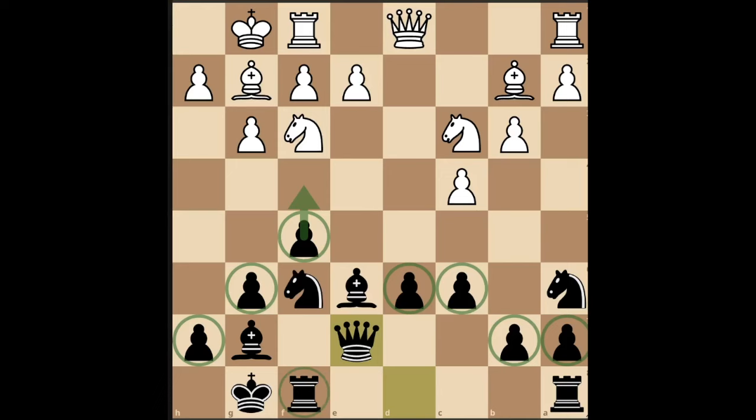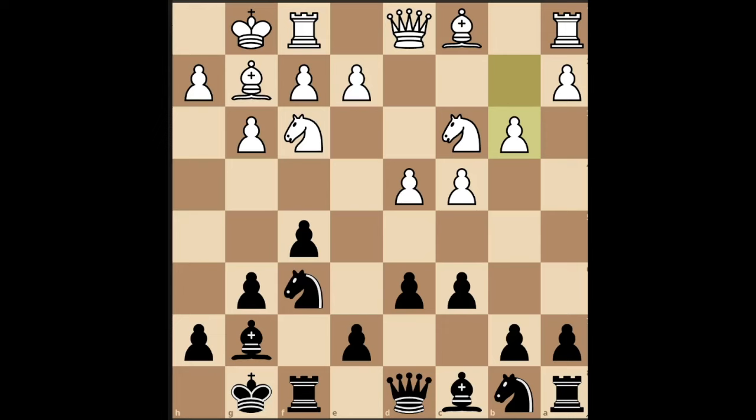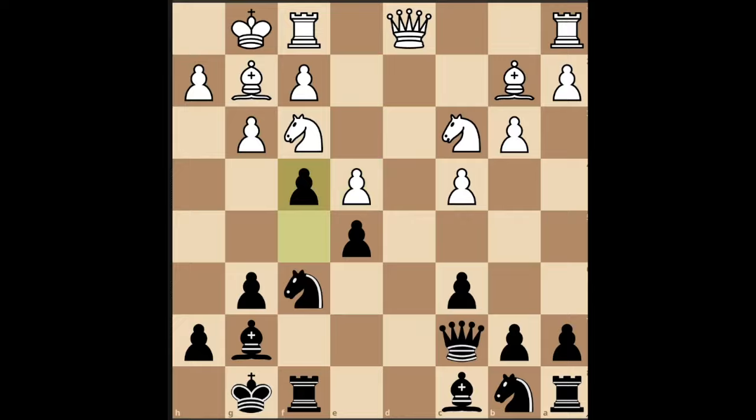If they play B3 instead, support the central E5 push with Qe7. There's a very good chance they'll just let you do it for free, which is very generous. If this happens, your goal is to play F4 and break open the kingside. For example: E5, pawn takes, pawn takes, E4, and then F4. From here, the game is sharp. You can even sacrifice pawns like this. You might not win, but at least it's not going to be a draw.